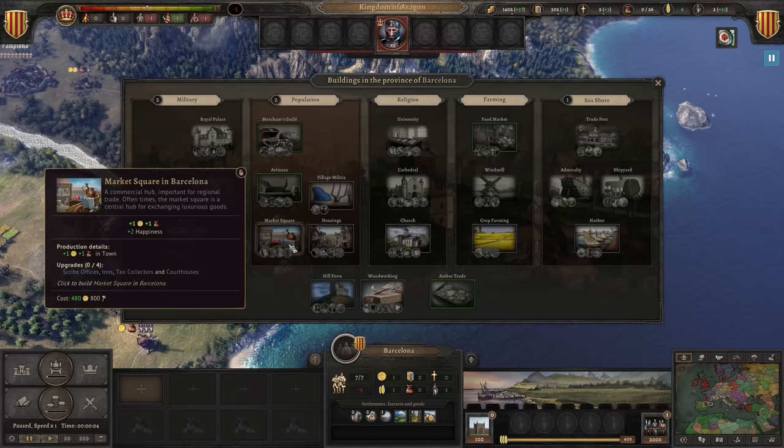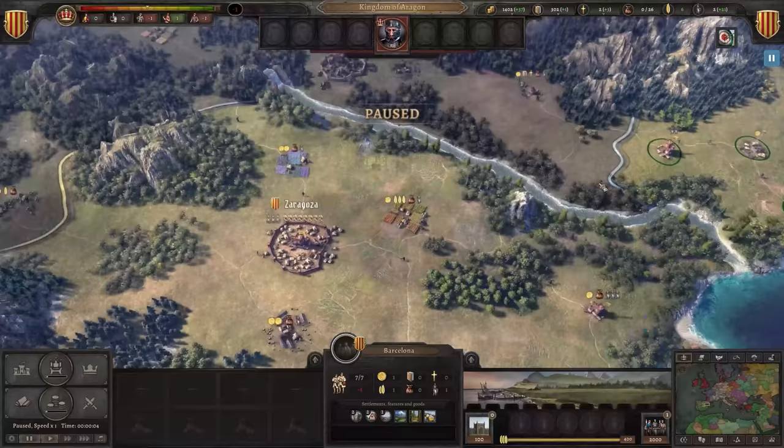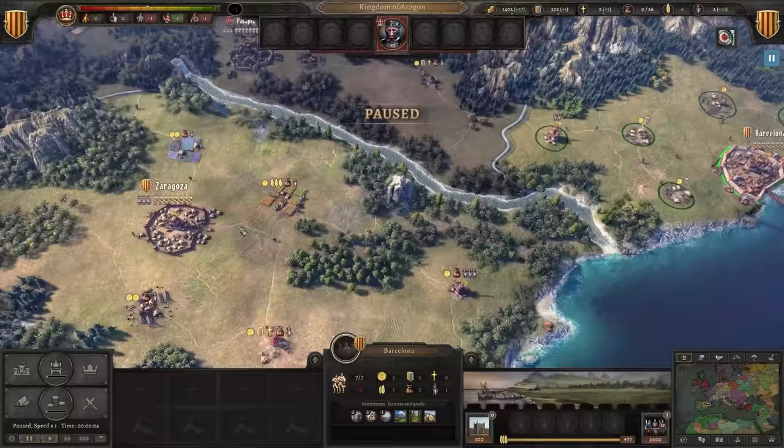A good place to build your armies is somewhere with lots of castles and villages, ideally. You get bonuses to the military buildings — like in barracks, you get bonuses per castle. With population centers, you get bonuses per village. This is something we're going to be paying a lot more attention to down the road. Zaragoza has castles, monasteries, some culture, religion, and some crops — got to feed my people.